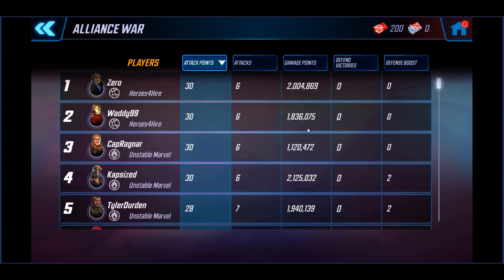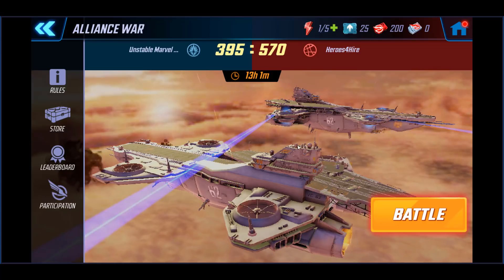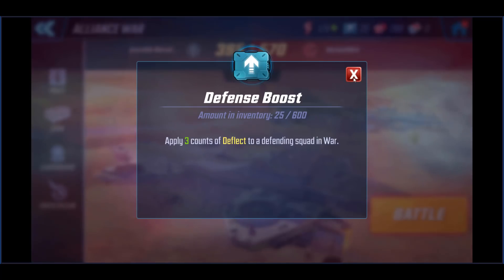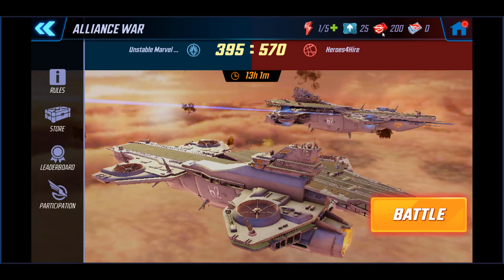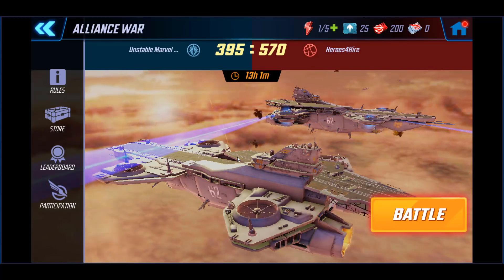In your participation tab, you can see how well your team is doing and how involved they are in alliance wars. Everybody needs to be taking advantage of it because alliance war points regenerate roughly every three hours. I've got two hours and six minutes until my next one. I'm going to use some energy so we can go through two battles. Also remember, jump into your blitz store and pick up your defense boost — it costs 75. Make sure you grab that every single day and also pick up some war credits out of the blitz store, which is in there daily.